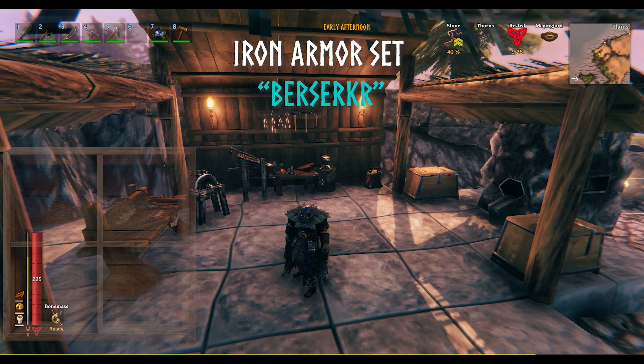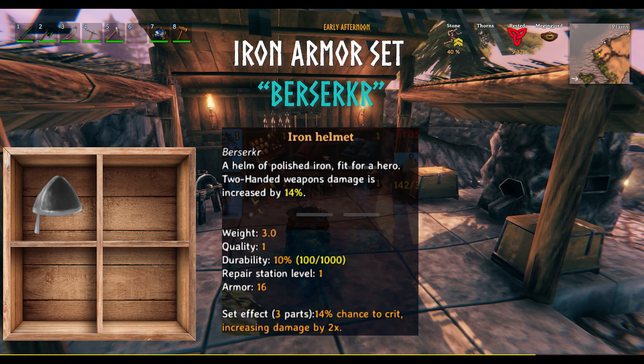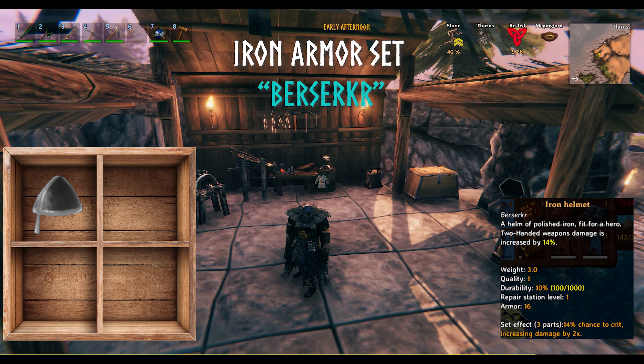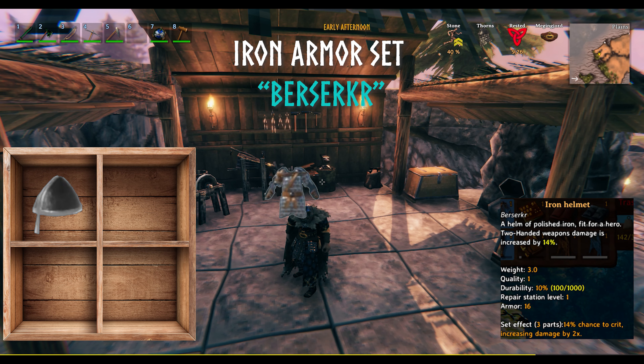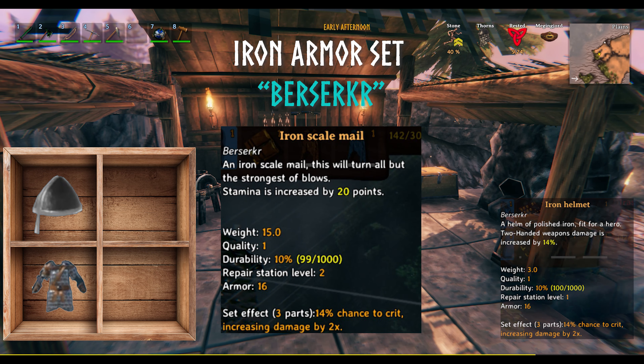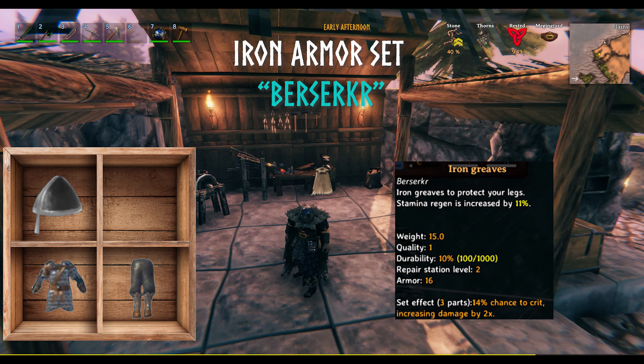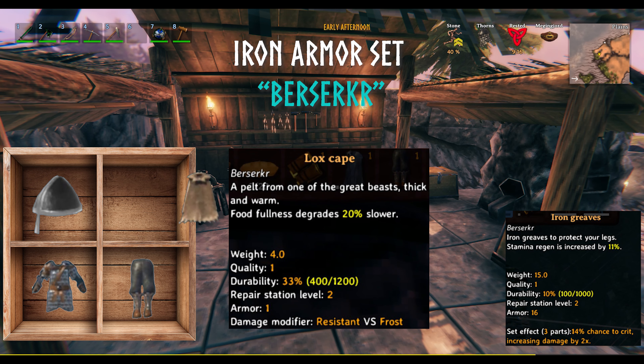For the iron set: the helmet increases two-handed weapon damage by 14%, the scale mail increases stamina by 20 points, the greaves increase stamina regen by 11%, and the lox cape makes food fullness degrade 20% slower.